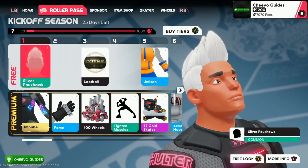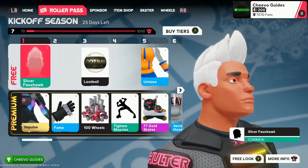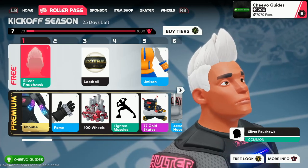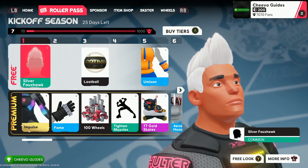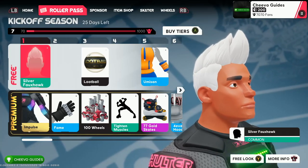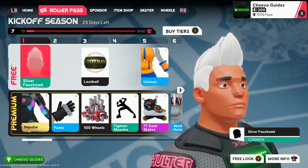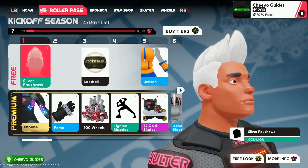Personally, I went ahead and spent five dollars on the game — since I got it for free — and this enabled me to buy the Skater Pass. If you have the Skater Pass, you just need to level up to about level seven before you unlock a cosmetic for each of the four cosmetic categories. To level up to level seven you need about 7,000 fans.